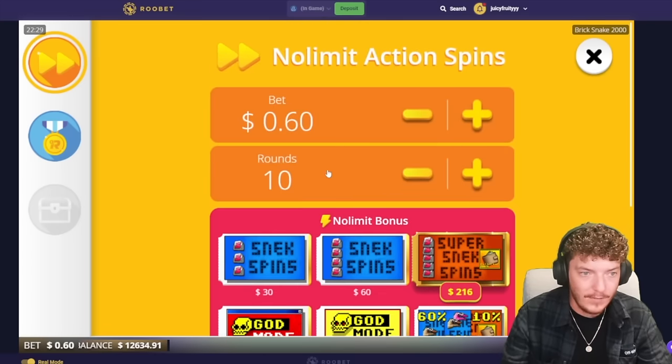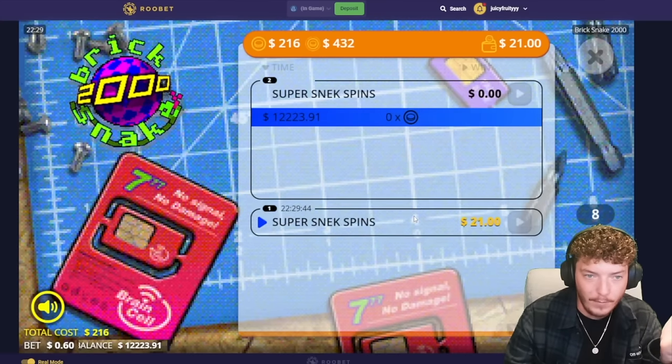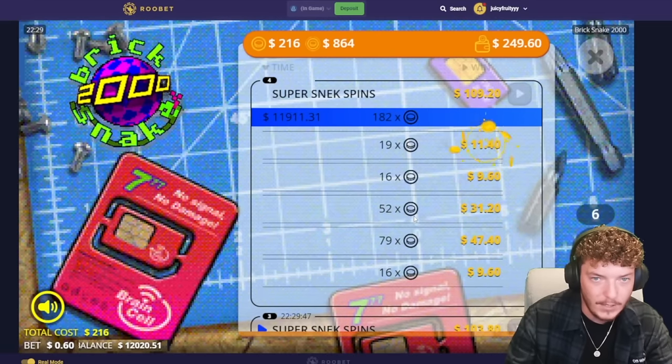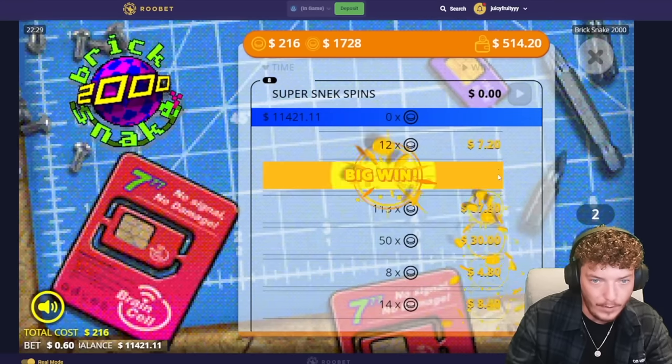Let me do another one — another set of 10. Let's see if I get just as lucky, if not unlucky, because I feel like I'm giving it an unrealistic picture. So far I'm down — I've spent $1,000, got back $268. That's a bit more realistic. Yeah, these ones are going kind of south right now.